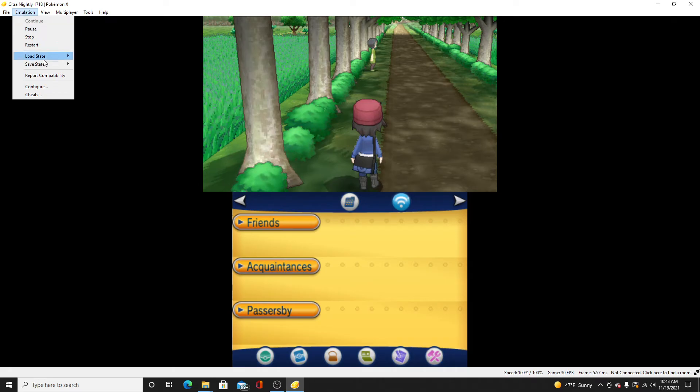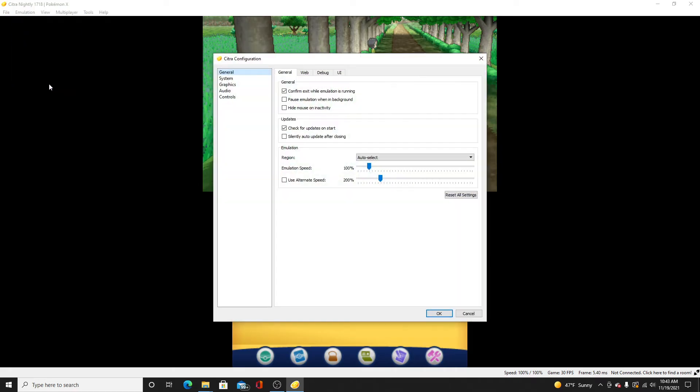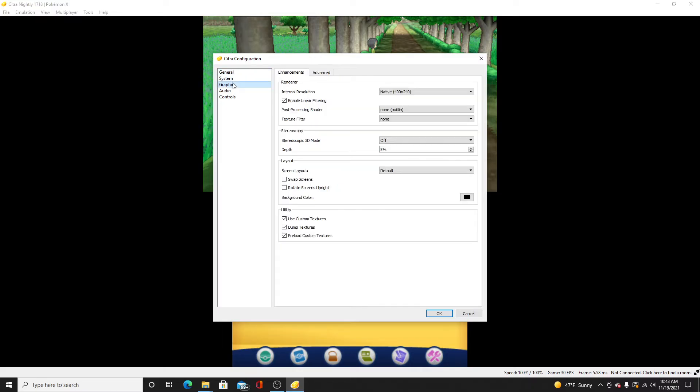Anyway, what you want to do is go to Emulation and then Configure. I'm going to show you the settings you want. Go to Graphics and here it is.